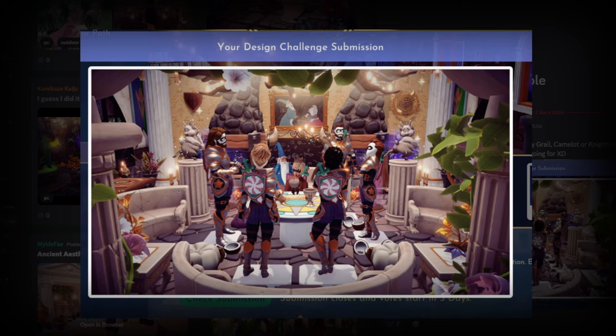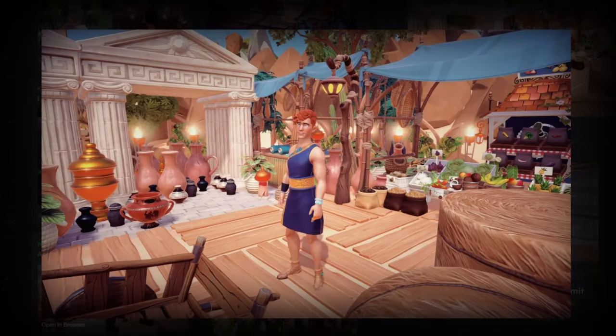Next up we have Princess Star Butterfly with a Knights of the Round Table / King Arthur inspired submission, and I think it works really really well. I love that they've used the round table — I believe it's from the Lilo and Stitch collection. Your character is dressed up like King Arthur sat down, Merlin is in the background, and all the knights are around. This is a really really good submission with gorgeous detailing and I hope it does well.